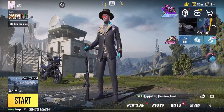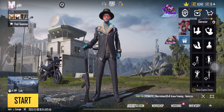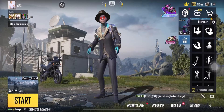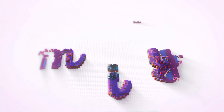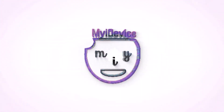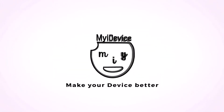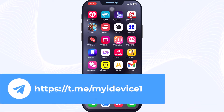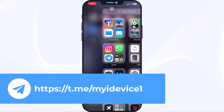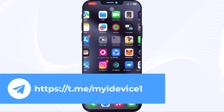The best part is this method is totally free and only requires a few quick steps to set up. So don't be sad, just follow this video. First of all, for this tutorial you need to come and join my Telegram channel — you can see the link here and I will mention it in the description. After that, open up your Play Store or App Store.